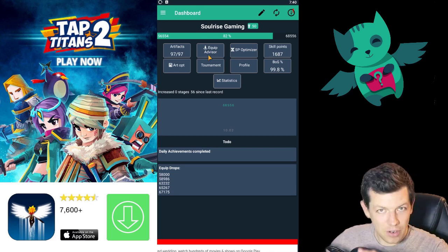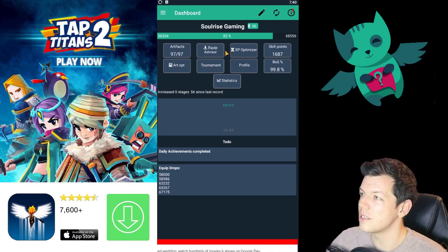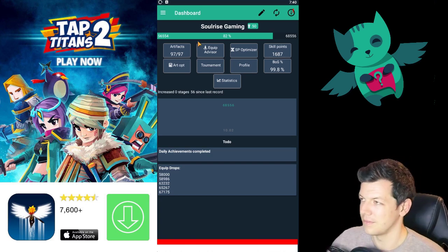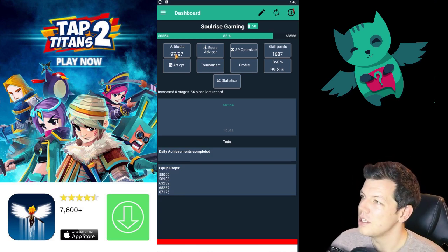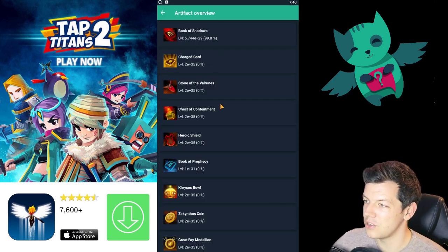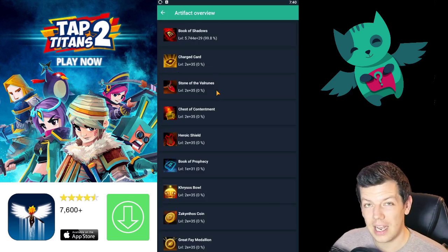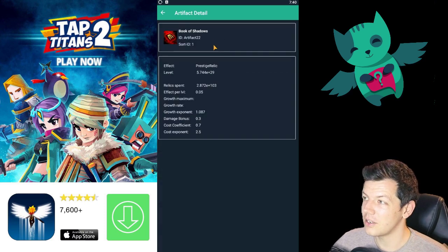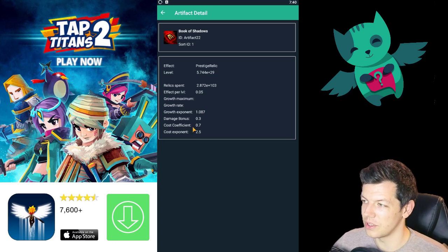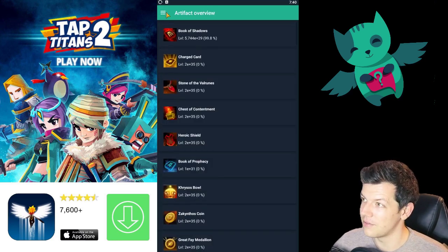I'll give you a quick overview of this system. When you get to the front screen — this is the front screen, the main menu board — you've got your artifacts at the top left. This basically shows you all the artifacts you currently have collected in the game. Click on one and it gives you much more information: the amount of relics you have in it, the artifact level, the cost, efficiency, and everything.